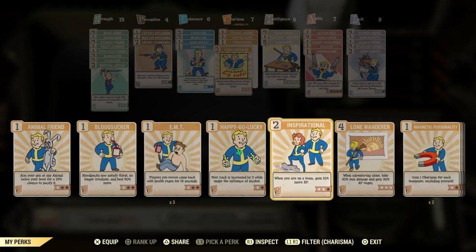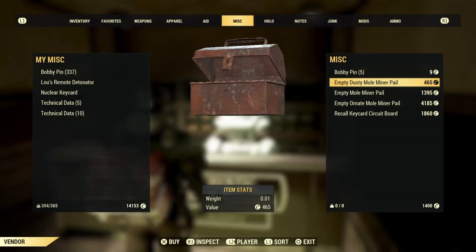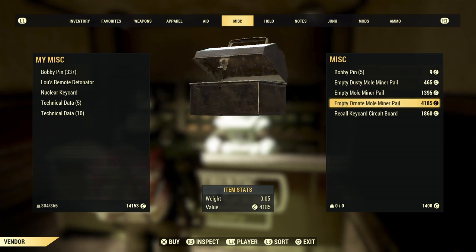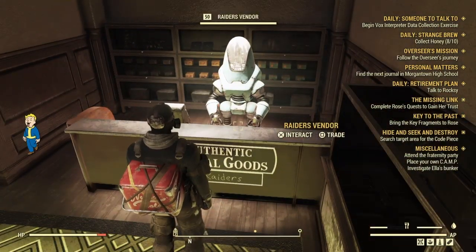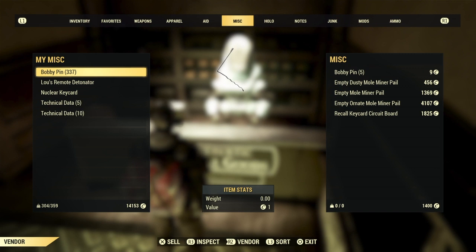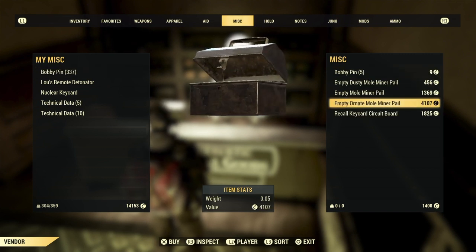Let me go ahead and switch this to Hard Bargaining. We're going to try to get this down as low as possible before we buy our Ornate Pail. Now, you don't have to buy these pails. If you don't have the caps, you can just run the event, and hopefully one of these mole miners — legendary mole miners — will drop this for you. But for those of you that have the caps, you can easily just buy these, craft these, open it up, and get your reward.